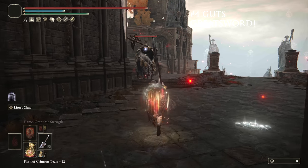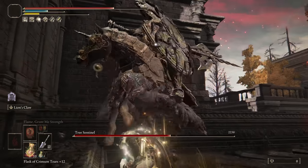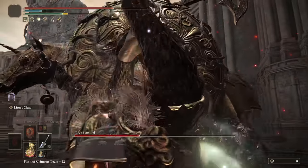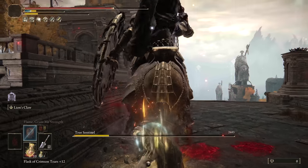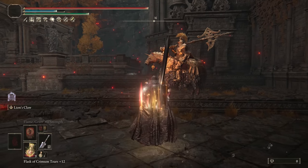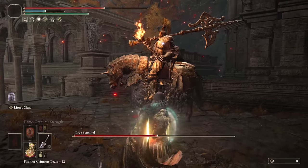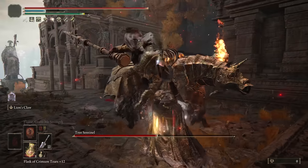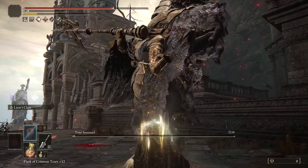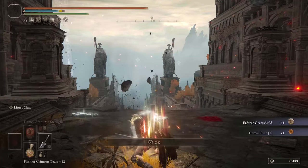At number 4, we have Guts' Greatsword — one of the best weapons you can put an Ash of War on. Combine this with Lion's Claw and you'll be really happy with the results. This weapon has been a staple for Strength builds since launch. Lion's Claw on this is essentially easy mode, so be sure to grab this weapon and the Ash if you're stuck — you'll be hitting bosses with nearly infinite hyper armor. The Lion's Claw and Guts combination is truly something to try, and you can get both fairly early game and crush it early as well.